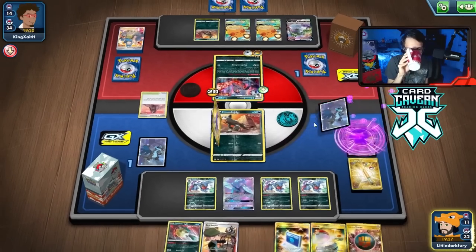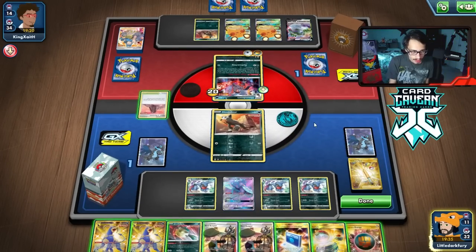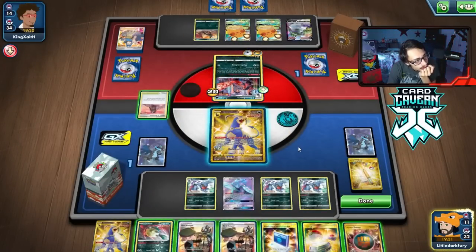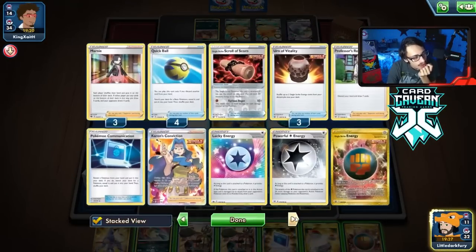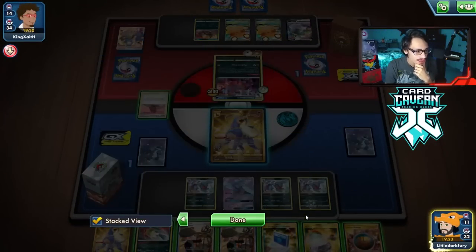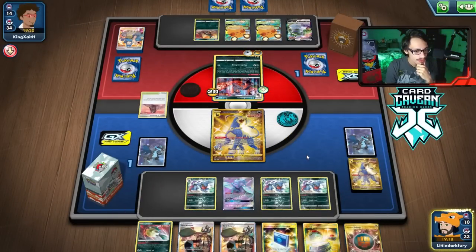We got Houndoom. But do we have any Single Strike Energies left? We don't — we have no way to attack because we don't have any Single Strike Energies left in the deck. We need to get our last Urn of Vitality here.